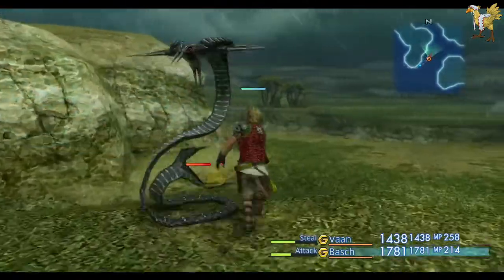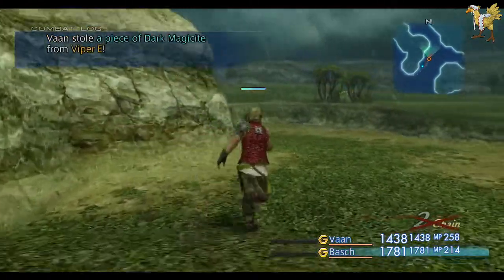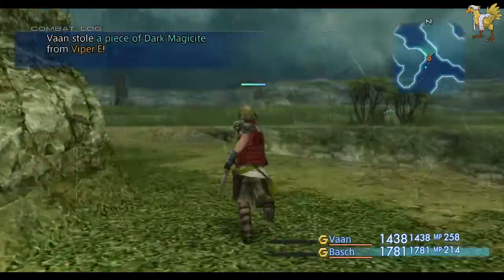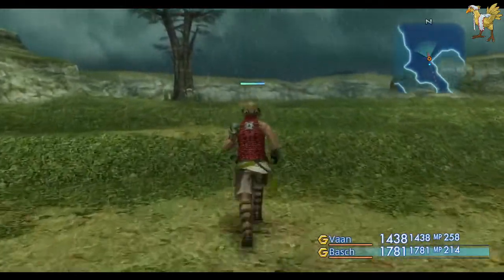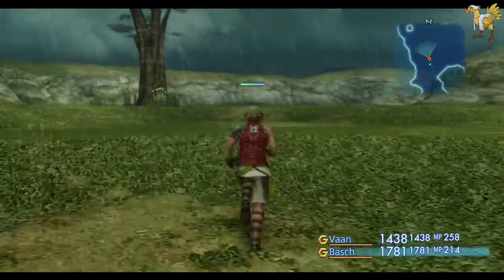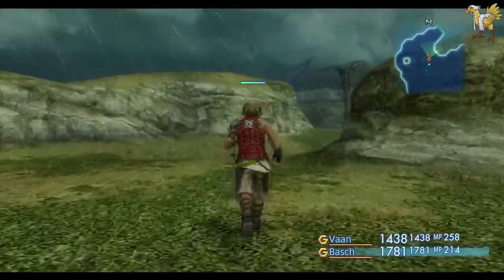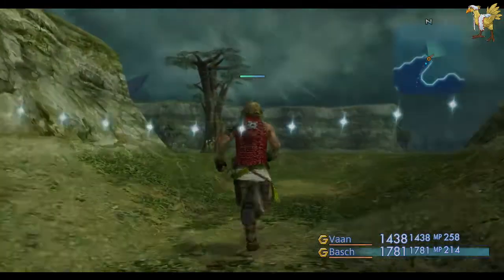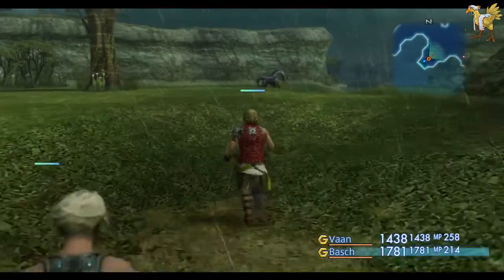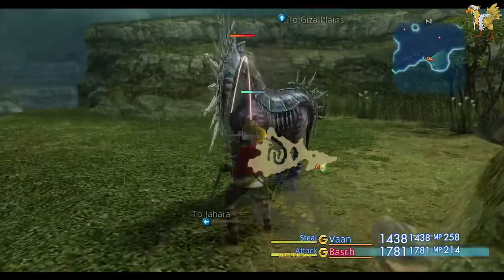I don't think I've ever encountered the mythical level 99 red Chocobo. I've never specifically grinded for trying to get it to spawn. For those who don't know, the level 99 Chocobo is a rare spawn that can replace any of the regular Chocobos in the plains. As the name says, it's level 99 and super strong, so you don't want to run into it unless you're prepared.